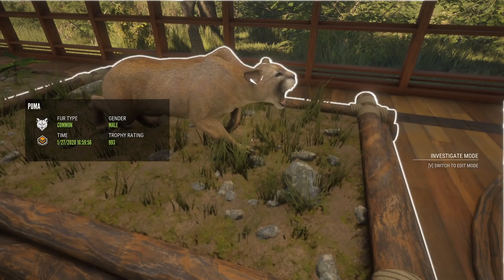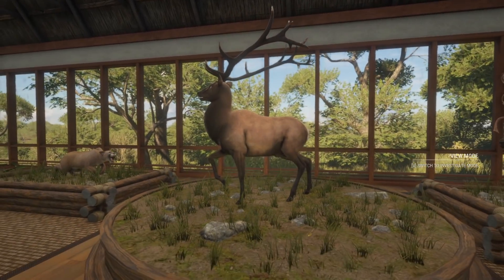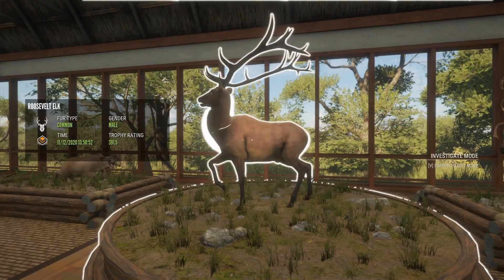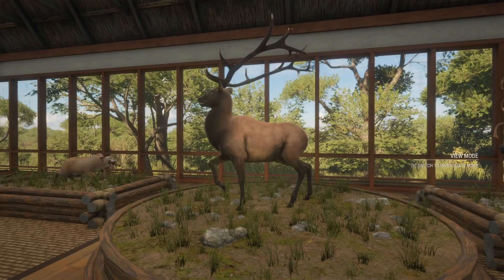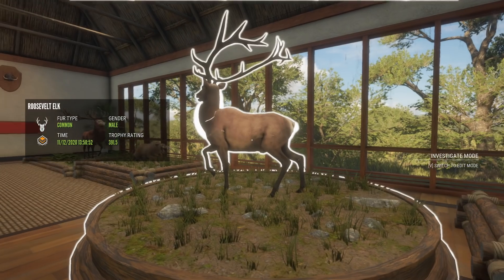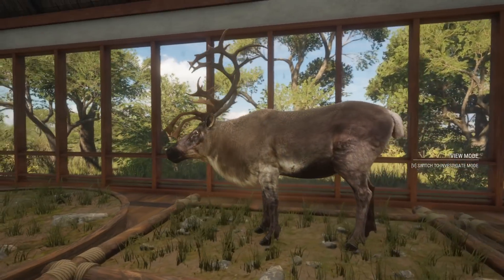Coming around this point we have a big diamond puma — a 993, so that's a huge diamond puma. Right here is actually our biggest diamond Roossevelt elk, and I've wanted one of these for almost two years. We finally got one — he ended up scoring 391.5, a huge diamond. We took him down at like 15 yards away with the bow and made a pretty awesome shot.